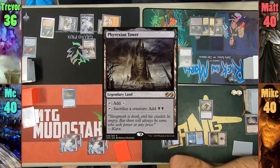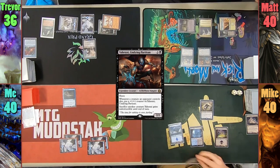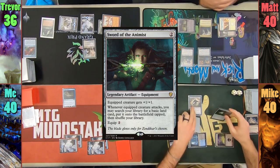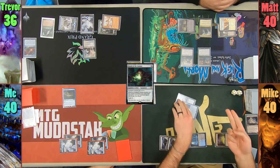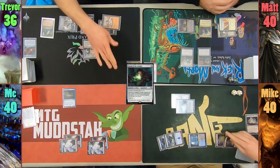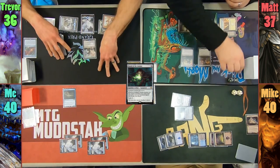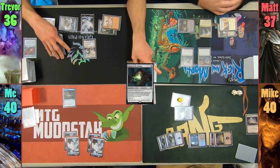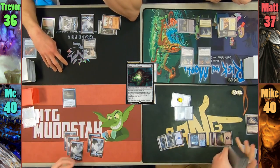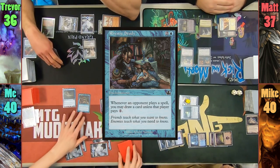Matt plays a Phyrexian Tower as his land for turn, casts Yeheni, and passes to Mike. Mike plays an Island and casts Sword of the Animist, equips it onto Drana, and swings her at Matt. Mike gets to find a basic first, and Matt takes 3. With Matt taking 3 from Drana, all of Mike's creatures — aka Drana — get a +1/+1 counter. I play an Island, cast Mind Stone, then cast Rhystic Study and pass to Trevor.